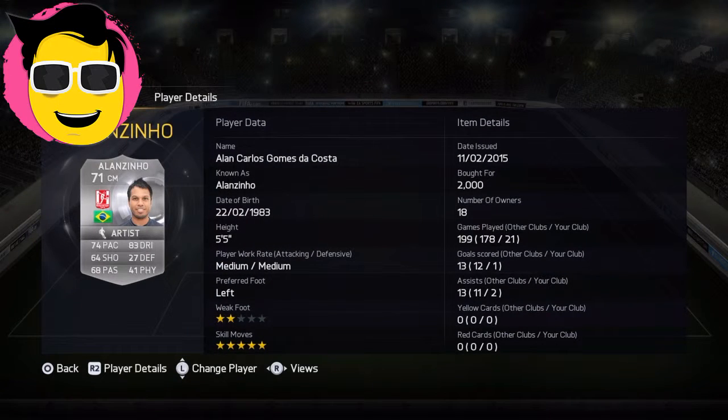My first right midfielder is Aaron Zinio. 74 pace, 83 dribbling, 64 shooting — not very good — 68 passing, 41 physical. 2-star weak foot and 4-star skills is great, it's not that good but the 5-star skills is what shows.